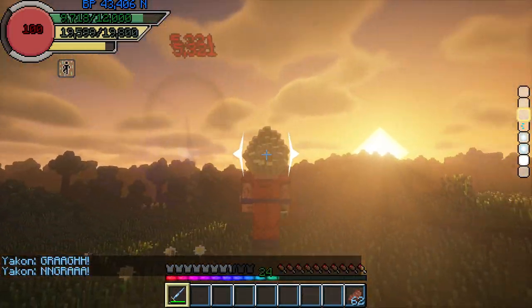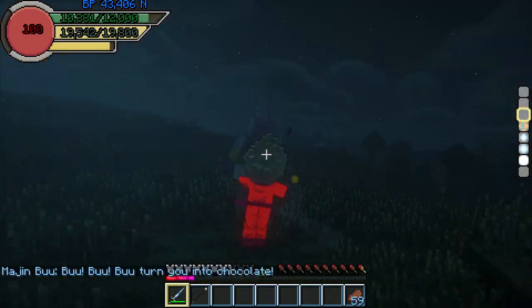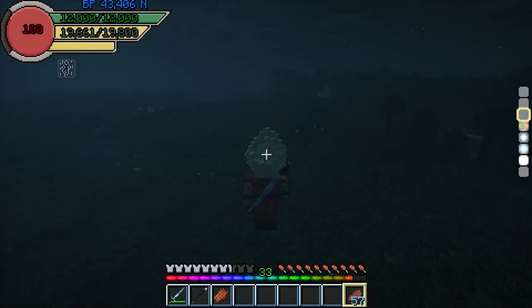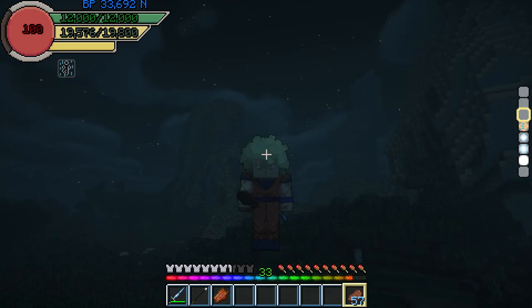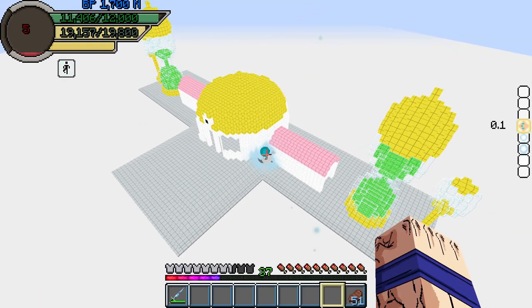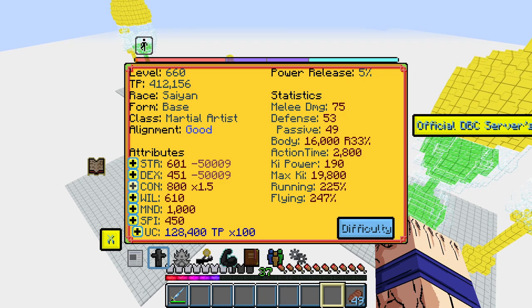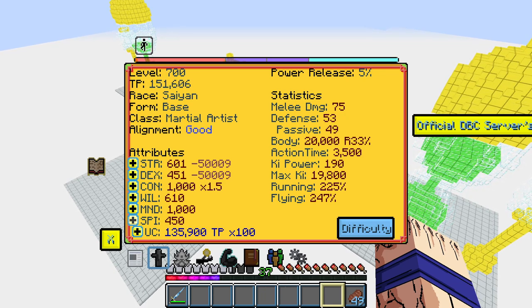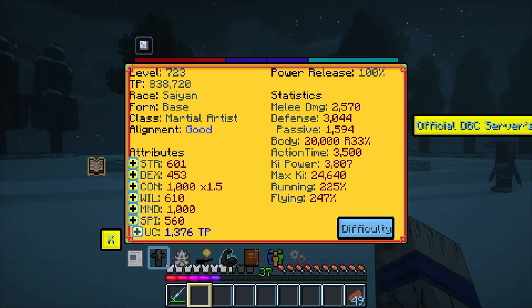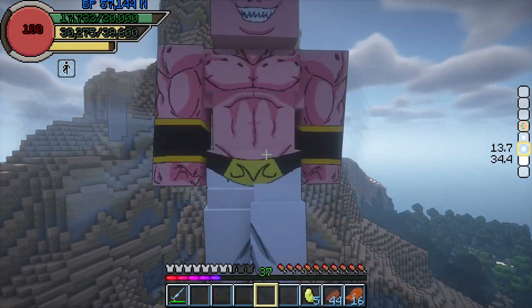Yakon, Dabura, and the others were no match for my Master Super Saiyan 2 with the Z-sword. I soon had to face Majin Buu, who was no match for me either — especially not in the refight where I had to turn into Super Saiyan 3 for the first time. After beating Fat Buu for the last time, I trained in the Hyperbolic Chamber and got 400k TP, increasing my Constitution to 1000. With 800k training points I wanted to bring all my attributes to 1k, though I was missing more TP than I thought. I still challenged Super Buu, sweeping the floor with him.